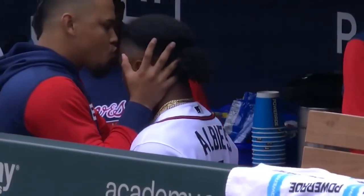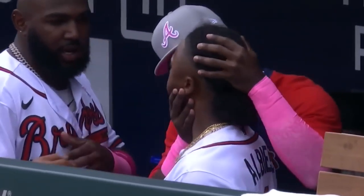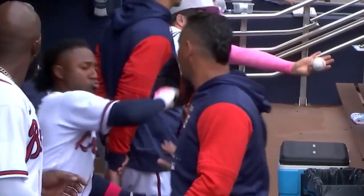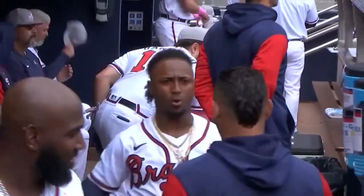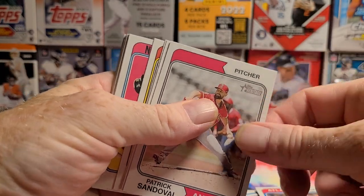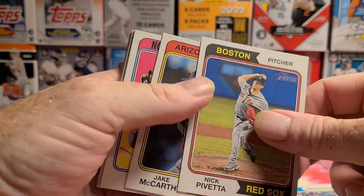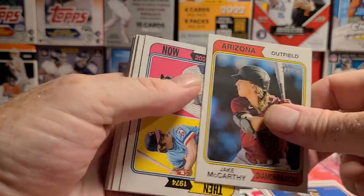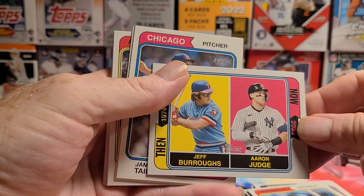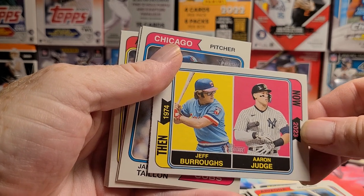That first shot is eerily reminiscent of our pre-game production meetings — that's how producer Gretchen Caney talks to us to make sure we stay in line for the broadcast. Did y'all watch my latest funny clip yesterday? That was pretty good. They were really beating on the Albies last year quite a bit, huh? We got Jeff Burroughs in 1974, and Aaron Judge.